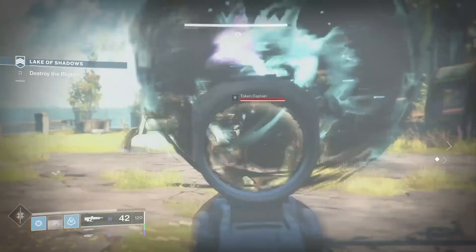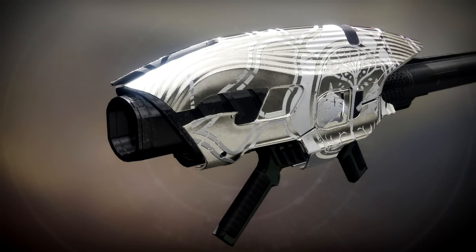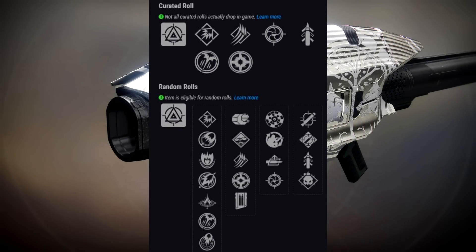Moving on to the next brand new Iron Banner weapon: the Shining Sphere legendary rocket launcher. This is a Soros rocket launcher and unfortunately these are not that impressive. Looking at the stats, it's nearly identical to its competition — the Husko, the Season of the Forge Soros rocket launcher. The curated roll is Snapshot Sights plus Quick Draw, which is a combo but not really what you're looking for on a rocket launcher.